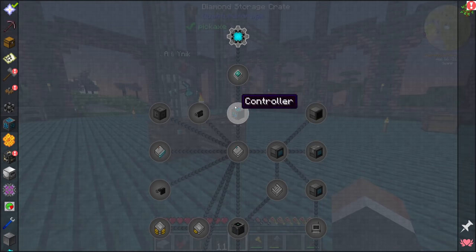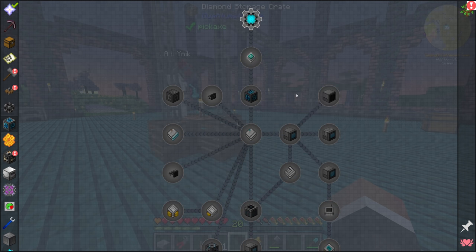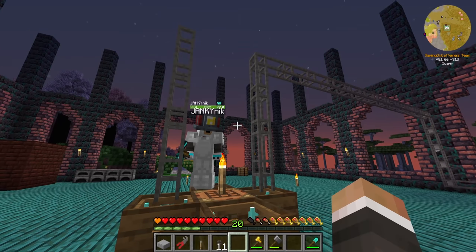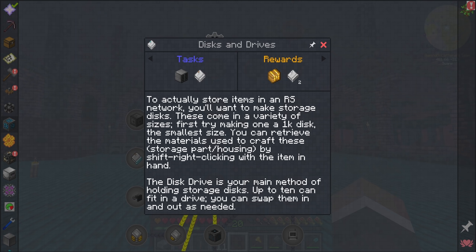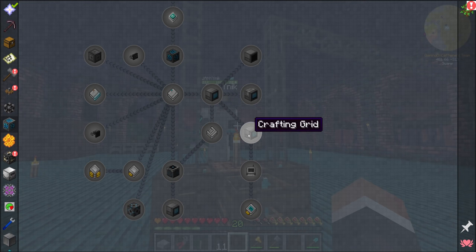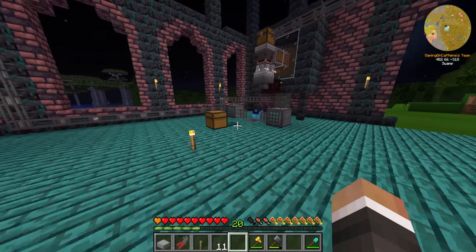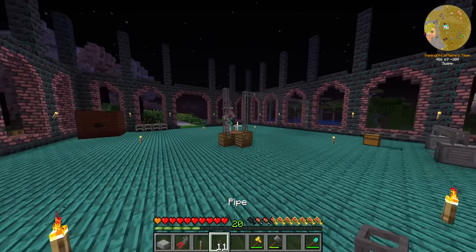I'm getting through these quests at an alarming speed. I think I lost my disk drive — do you have focus? Are you focusing on the things we actually need for a usable Refined Storage system, or just making whatever you can? I'm doing this quest line step by step, and I'm assuming the quests are leading toward a usable system. Right now it's disk drive and disk, then controller. After this one — grid, then crafting grid — once we have the crafting grid, we're good.